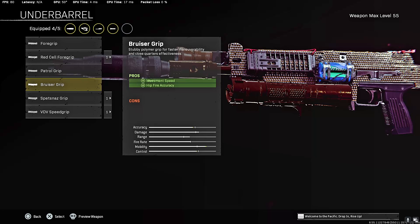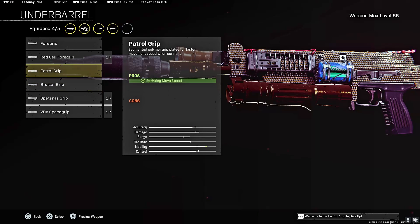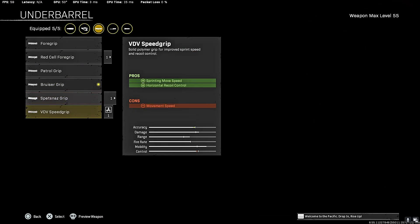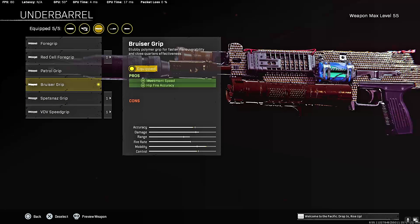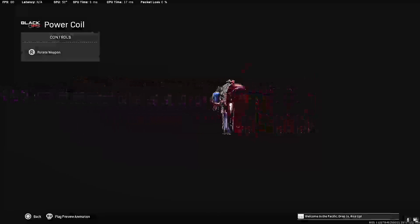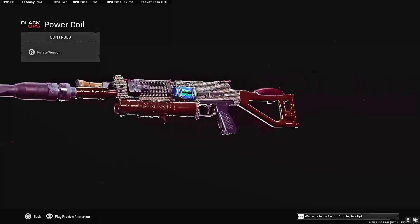The Bullfrog is great because you don't actually have to run a magazine — it comes with 50 rounds by default. That frees up an attachment slot, letting us run the Bruiser Grip. You get movement speed and hip-fire accuracy with literally no cons at all. Bruiser Grip is easily the best attachment in the entire game — go with it 100%. That is the best Bullfrog class setup in Warzone Season 2. Hope you enjoy the gameplay and have a great day!